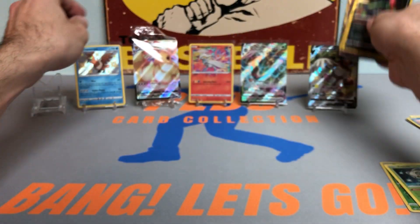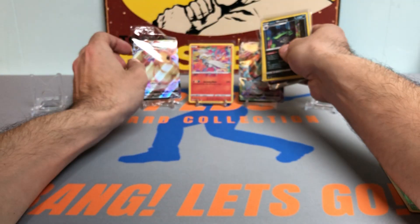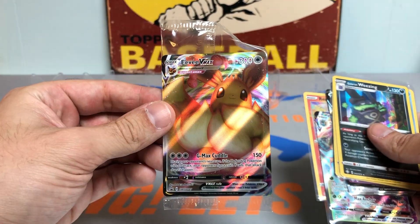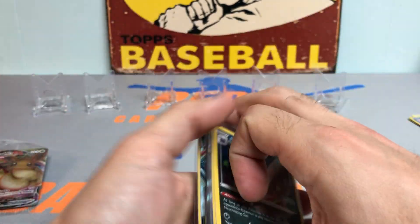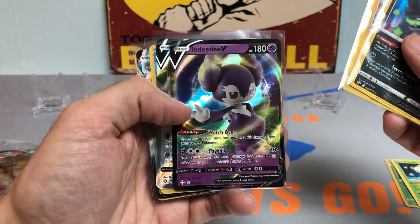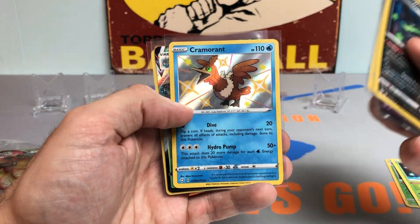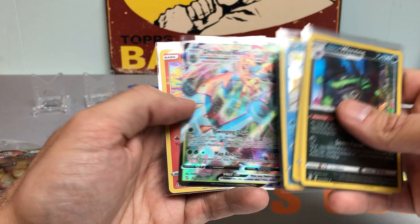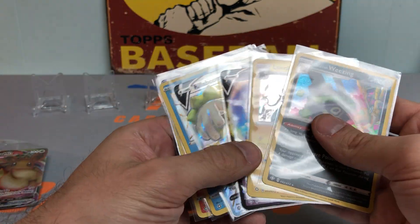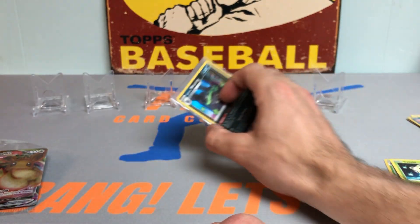I think my favorite pull was going to be the Reshiram. But we did hit that sweet VMAX card. Here's a little recap: we got the Eevee VMAX promo. Then the holo hits — Weezing Holo, Luxray, Indeedee, Rillaboom Full Art, Cramorant Shiny, Delmise VMAX, and the Reshiram Amazing Rare. Thank you so much for watching. Hope you all have a great rest of your night. I will catch you on the next one. Peds Card Collection out. Take care.